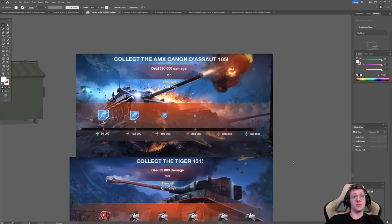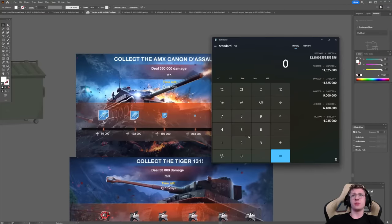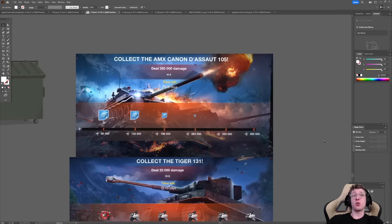The AMX CDA is definitely quite a bit more — it's 10 times the damage; you'll have to deal 350,000. But in my opinion, that is still a very easy amount of damage. If we do 350,000 damage over 10 days, you're going to have to deal 35,000 a day. If you average 1,500 damage, that's about 230 games. It's a little less because the last stage is for snippets — it's 330,000 damage to actually get the tank. But it's still close to 200 battles, and only 10 days.